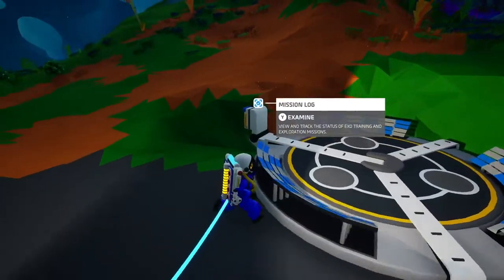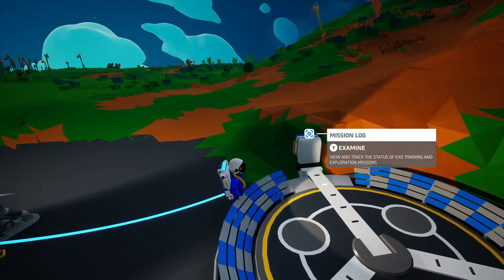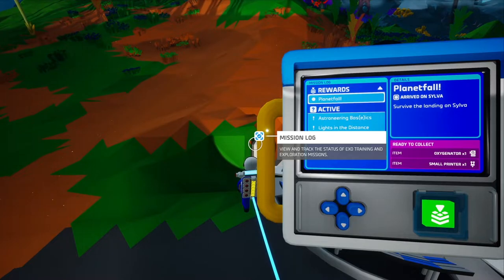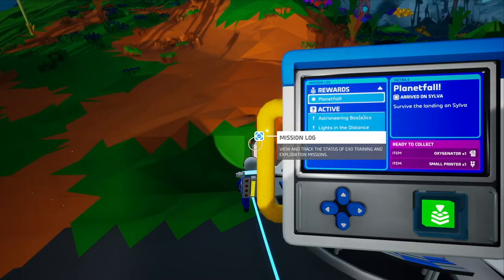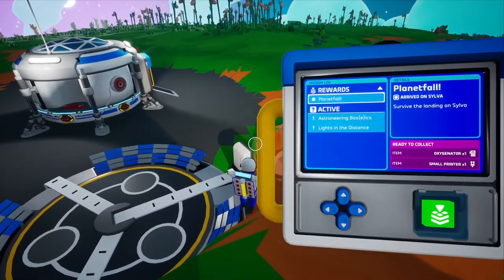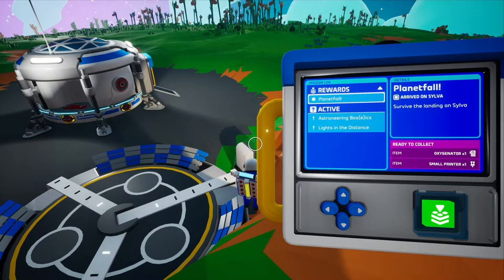Head over to the landing pad — this gives you quests and walks you through the game. Get near it and press the Y button. You get quests. Just an FYI, keep an eye on your tether while you are reading the log. If you're too far away, it's choky choky time. You'll notice a reward section — this is for completed quests. They give you loot, so we get an oxygenator and a small printer.